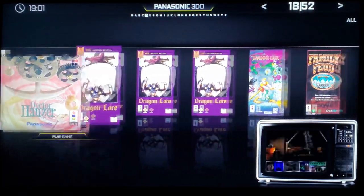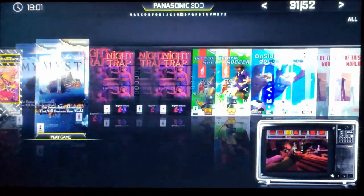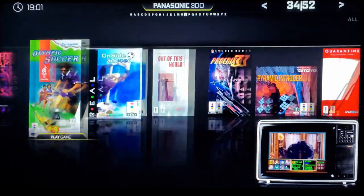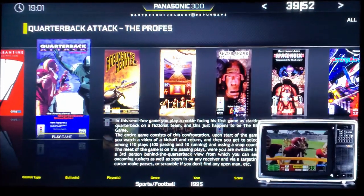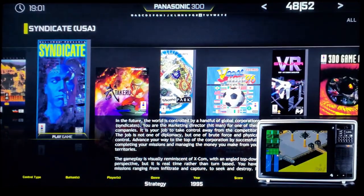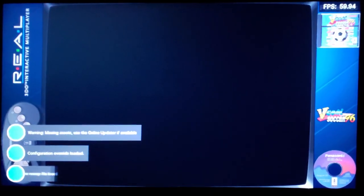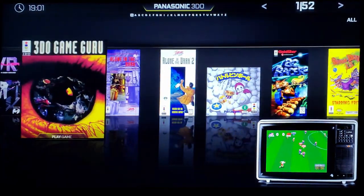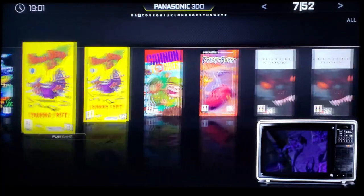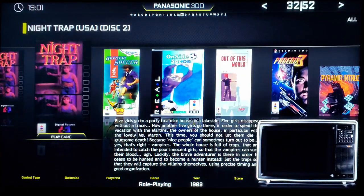There are a couple of multi-disc games, different versions of Flashback, and what looks like a superior version of Night Trap compared to the Sega CD version. A lot of them are bad FMV games of course, but there's Syndicate and some good stuff on Panasonic 3DO. These games seem to run about 60 frames per second — 3DO runs beautifully.